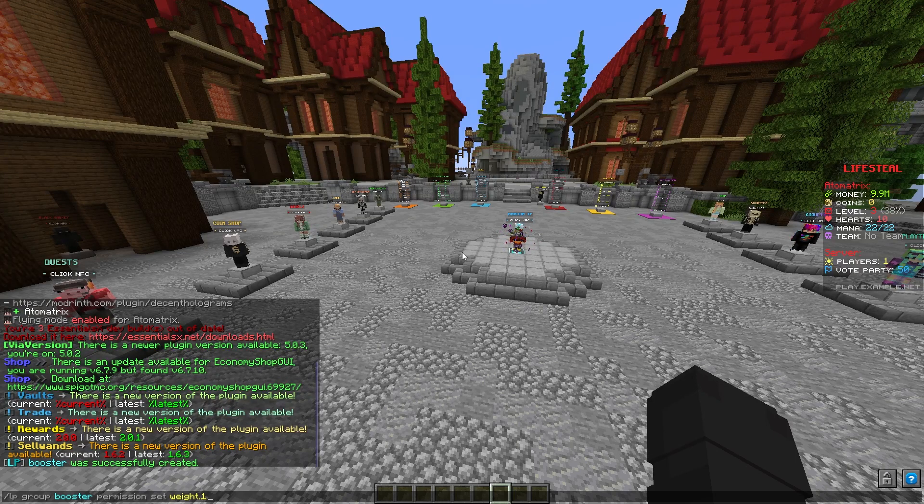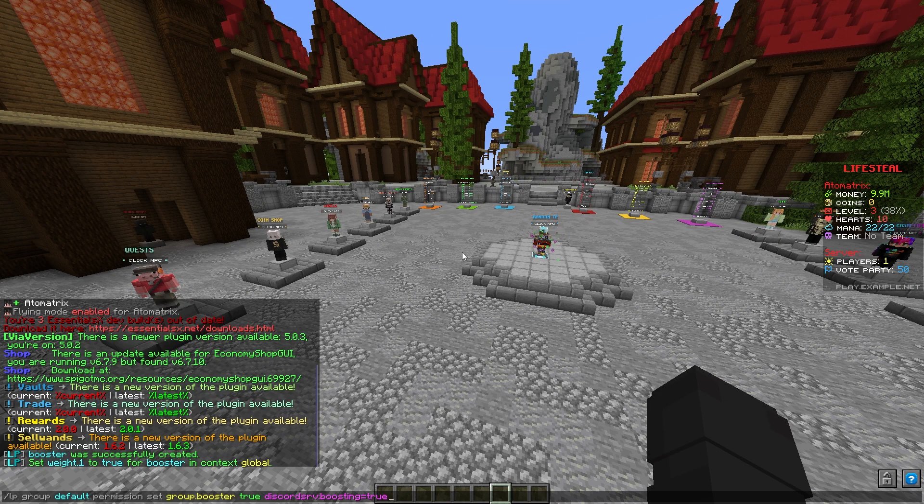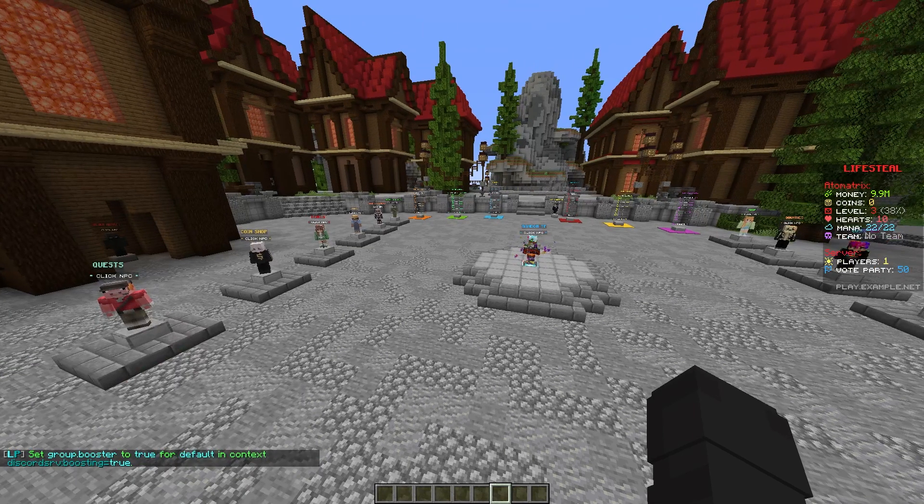You're also going to want to set the weight of your group higher than the default rank, and you can do this by setting it just above using this command here — I'll leave this one in the description. This will set the weight of the group to 1. And then finally, this command here will give everyone in the default group — so everyone in your server who is also boosting your server on Discord — all of the permissions from the booster group.